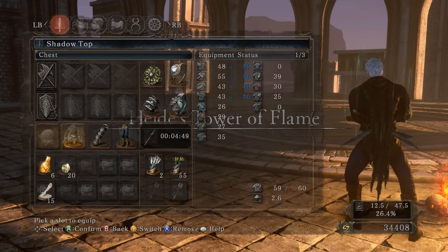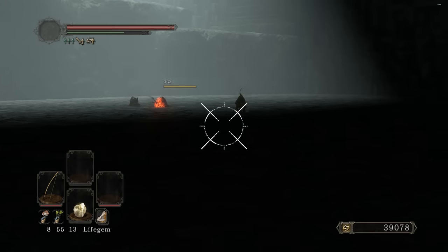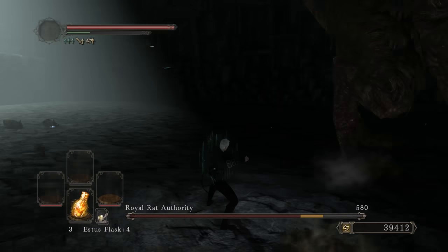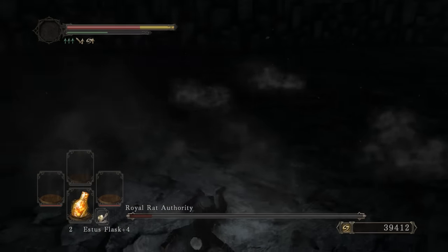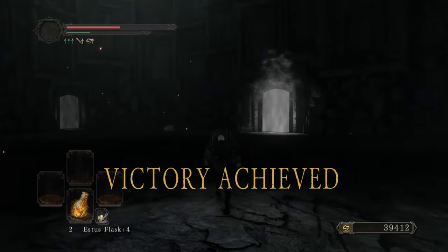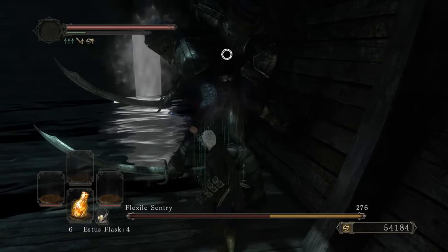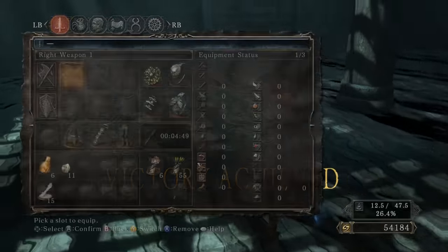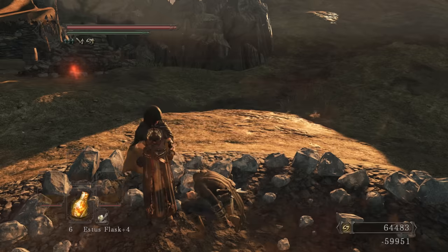Ornstein with a low stomp attack - couldn't leave that in DS1 huh? Jesus, that's blessed. Royal Rat Authority next - I want to get that over with quickly. He does some bullshit moves but we got him. It's a little hard to hit the bosses that move a lot.